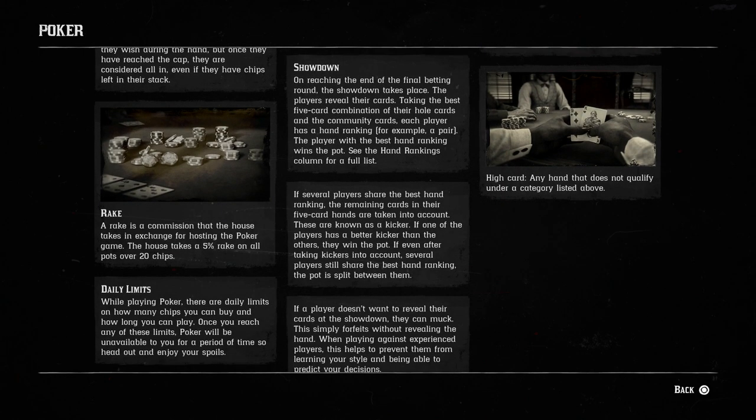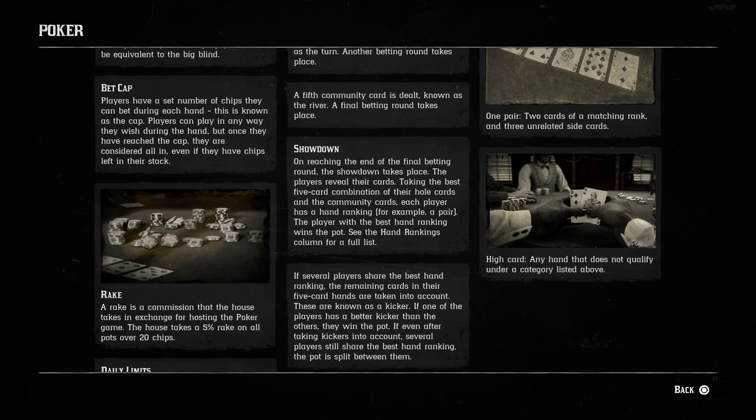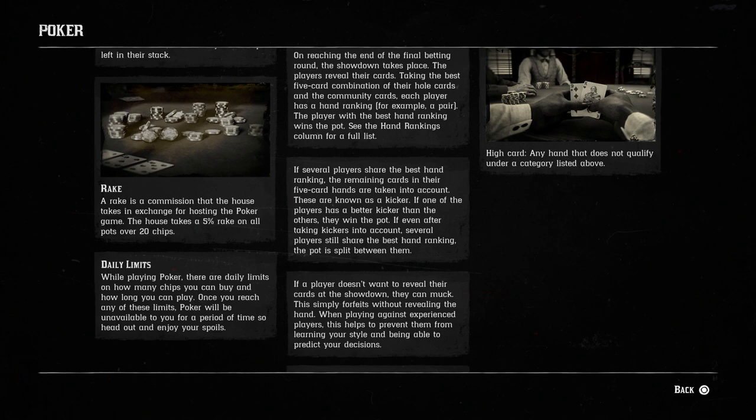There's an interesting bet cap that Rockstar has placed on poker. Players have a set number of chips they can bet during each hand — this is the cap. Once a player reaches the cap they are considered all-in, even if they have chips remaining. I've determined that cap to be $5, which is relatively small, and I'm hoping Rockstar raises it because it limits how much money you can make per hand. There's also a rake: the house takes a 5% commission on all pots over 20 chips — that's the back-end Rockstar takes during each game.